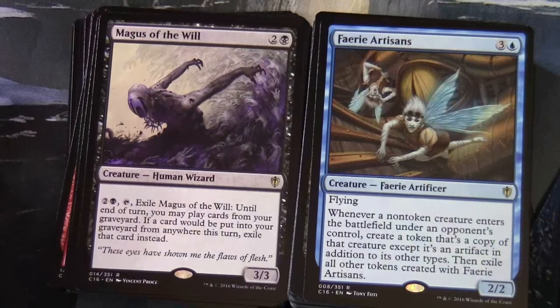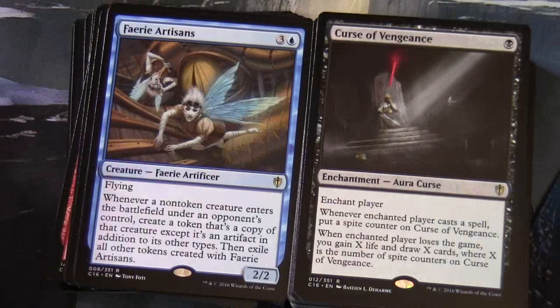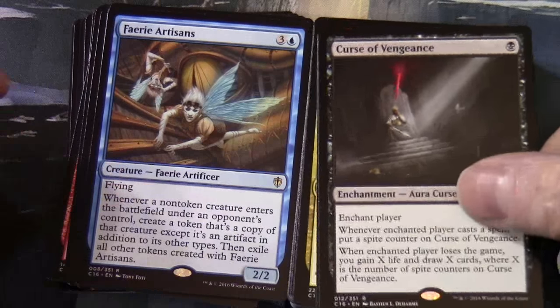Faerie Artisans: three and a blue, 2/2 creature Faerie Artificer with flying. Whenever a non-token creature enters the battlefield under an opponent's control, create a token as a copy of that creature except it's an artifact in addition to its other types, then exile all other tokens created with Faerie Artisans. Curse of Vengeance: single black enchantment, Curse — enchant player. Whenever enchanted player casts a spell, put a spite counter on Curse of Vengeance. When enchanted player loses the game, you gain X life and draw X cards where X is the number of spite counters — which makes more sense in a multiplayer game.